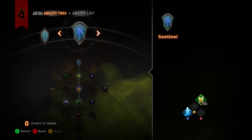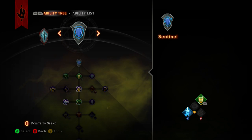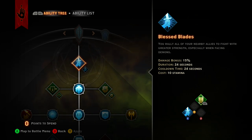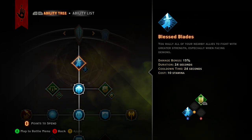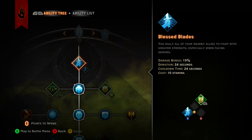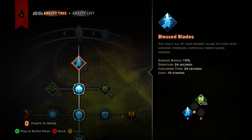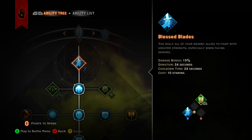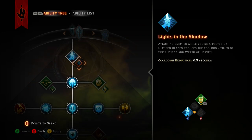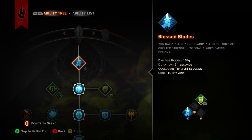Between the Sentinel and the Divine tree, the Sentinel tree is mainly where your defensive passives are. But we're concentrating on the Divine tree first. You get Blessed Blades, which is really cool — especially when facing demons. You throw down a circle and any allies within it get a 15% damage increase for 24 seconds. When you upgrade it, it reduces the cooldown, though the cooldown is already 24 seconds, matching the duration.